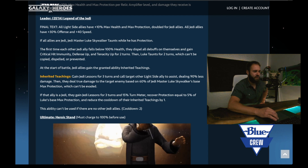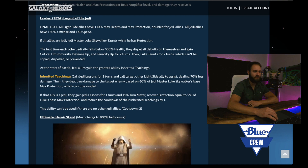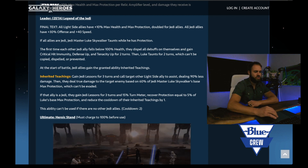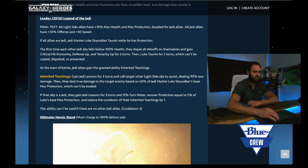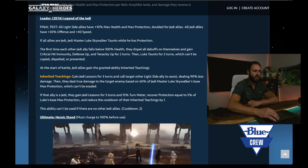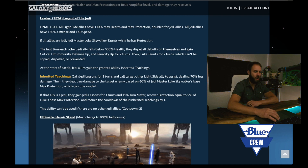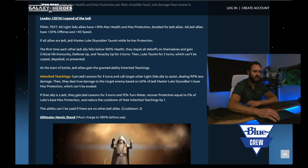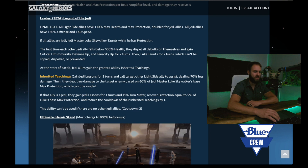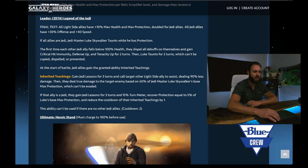His leader ability, Legend of the Jedi, has a Zeta. Final text: all light side allies have plus 10% max health and max protection, doubled for Jedi allies. All Jedi allies have plus 30% offense and plus 40 speed. If all allies are Jedi, Jedi Master Luke Skywalker taunts while he has protection. The first time each other Jedi ally falls below 100%, they dispel all debuffs on themselves and gain critical hit immunity, defense up, and tenacity up for two turns. Then Luke taunts for two turns, which can't be copied, dispelled, or prevented. At the start of battle, Jedi allies gain the granted ability Inherited Teachings: gain Jedi lessons for three turns and call target other light side ally to assist dealing 90% less damage, then deal true damage to the target enemy based on 60% of Jedi Master Luke Skywalker's max protection, which can't be evaded. If that ally is a Jedi, they gain Jedi lessons for three turns and 15% turn meter, recover protection equal to 5% of Luke's base max protection, and reduce the cooldown of Inherited Teachings by one. This ability has a two-turn cooldown and cannot be used if there are no other Jedi allies.